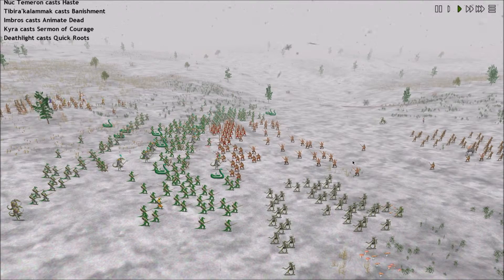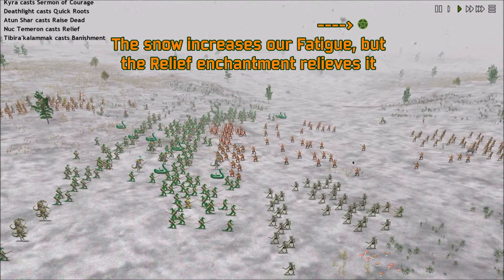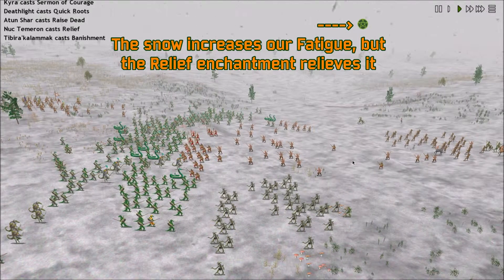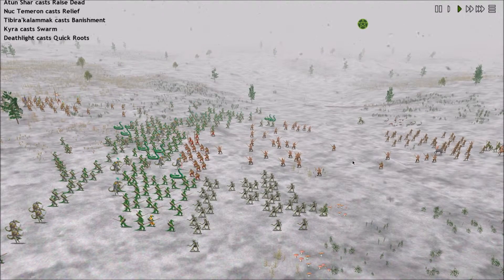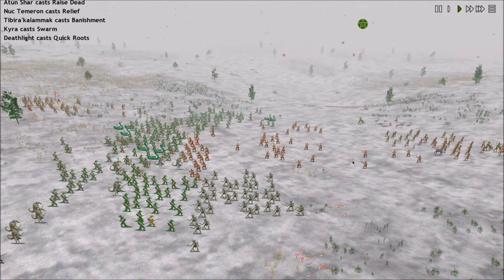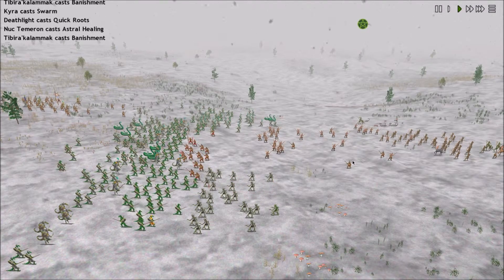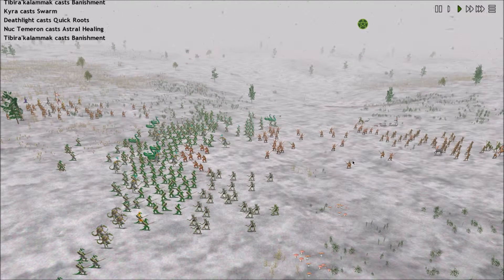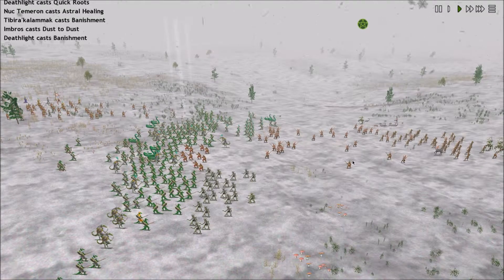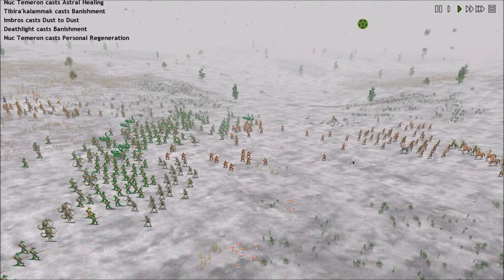A lot of arrows there. There's the relief spell — that will be so helpful; it's going to completely counter the cold, I expect. We're getting a lot of mileage out of the banishment spell this game. There's the astral healing spell, giving back just a little bit of hit points to all of our units, which we probably sorely need at this point in the fight.